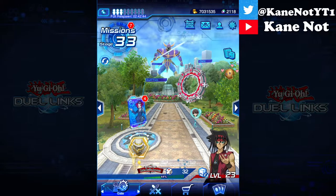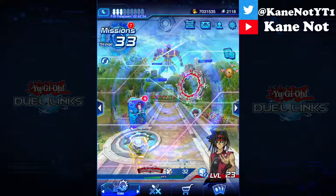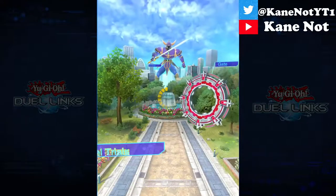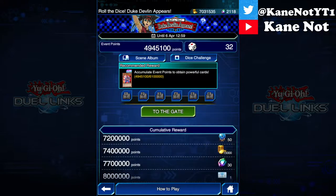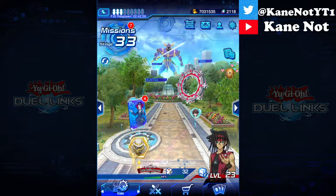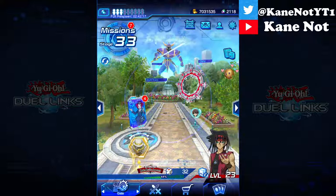It ain't much to work with to be honest. Here's the icon you see on the top left — it's basically a red dice and that's it. There's nothing much to obtain other than the cumulative rewards, as well as maybe unlocking a new skill for Duke Devlin that is listed in any of these skill lists.